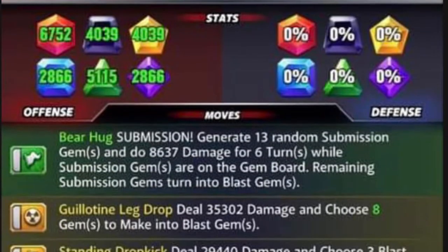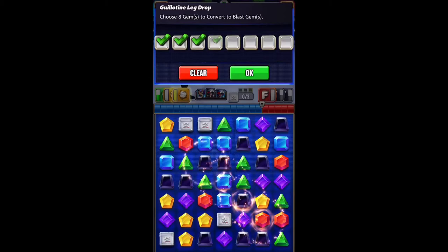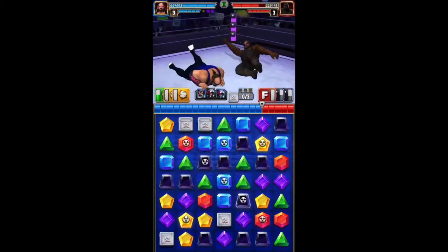Fourth character is Earthquake — double yellow green with Rusev and Slick Rick for more gem damage, Typhoon and Ray coaching. This one's really straightforward: lay down your Blast Gems with the first yellow move and use the second yellow move to destroy them.